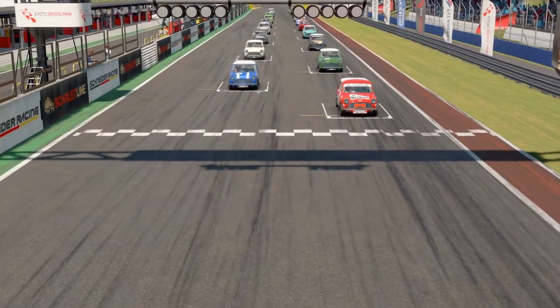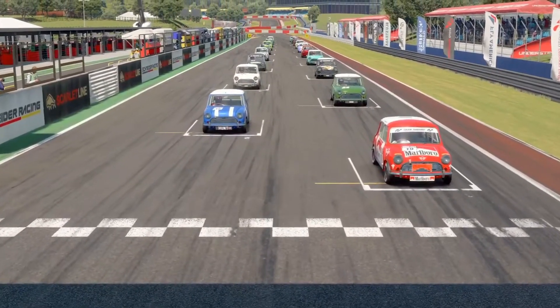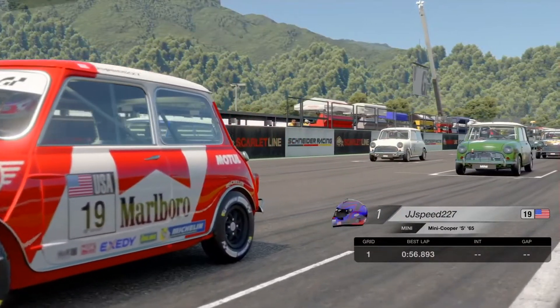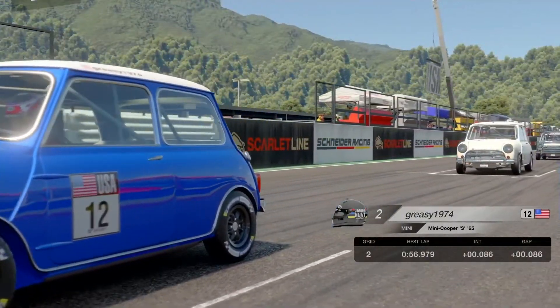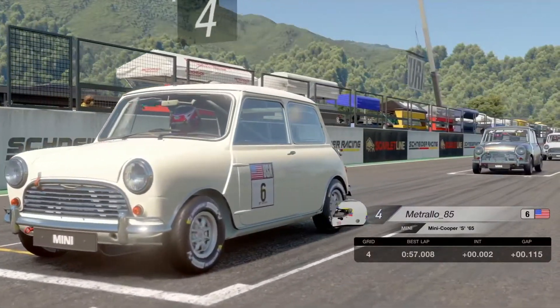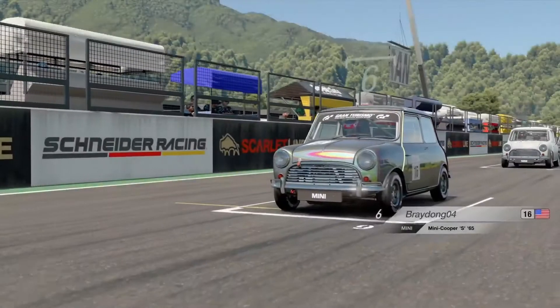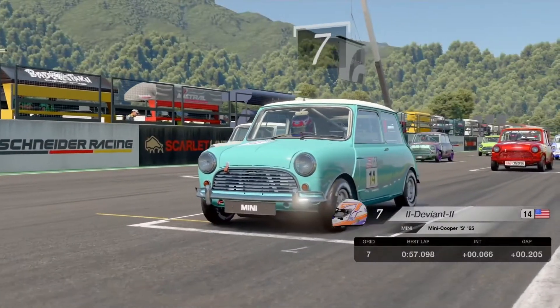The 2021 Series Nations Cup is about to begin! Every GT player is using the Mini Cooper S 1965 at Kyoto Driving Park Miyabe. In first place is JJ Speed 227, second is 3C1974 in the blue Mini Cooper, third is Raisin Hobo, fourth is Metrallo 85, and fifth is Warren Static with an awesome livery. Spray Dog 04 is in sixth place.